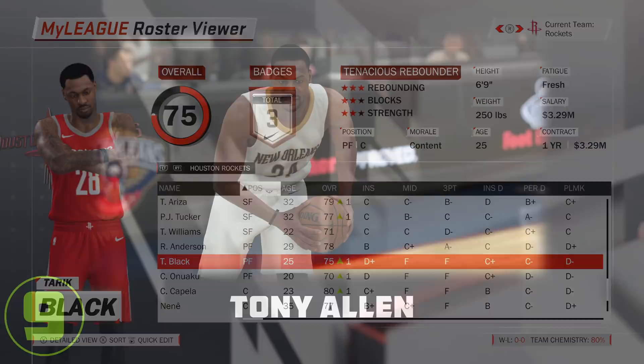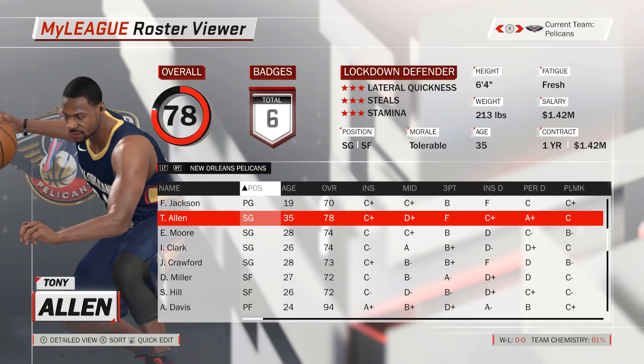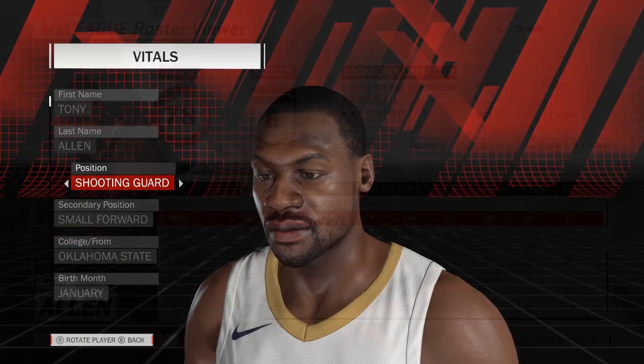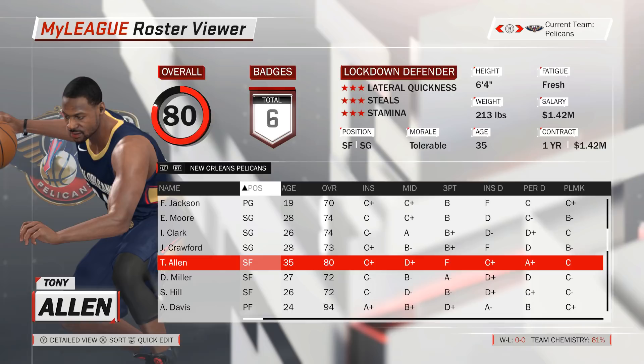Number 9: We go to New Orleans, where we can switch Tony Allen from a shooting guard to a small forward to get his rating up by 2 points from 78 to 80. On first sight, Tony Allen doesn't really need a position change as he's already the team's best shooting guard, but the rating increase and the Pelicans' likely rotation make it a good decision nonetheless. In 2K they're often choosing a lineup with both Rondo and Drew Holiday in the backcourt, which would either move Allen to the bench or to the small forward anyway. So after making the switch, we now have a true starting-caliber player at small forward, while Moore, Clark and Crawford can battle for the backup spot behind Holiday at shooting guard.